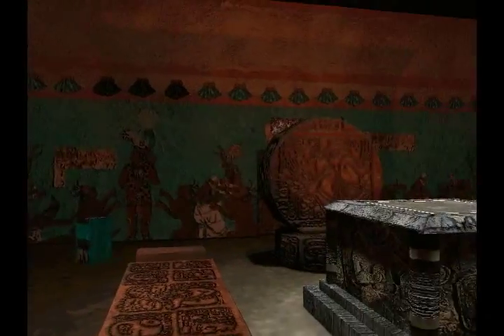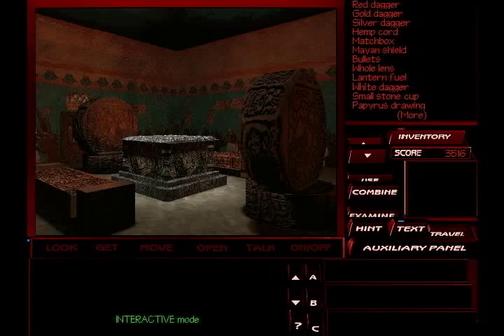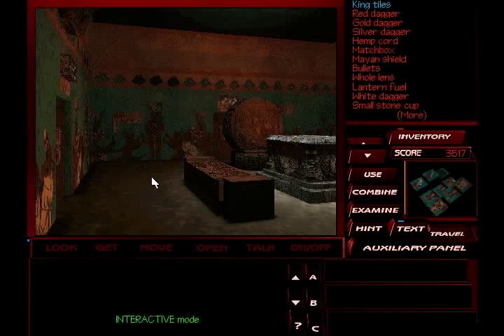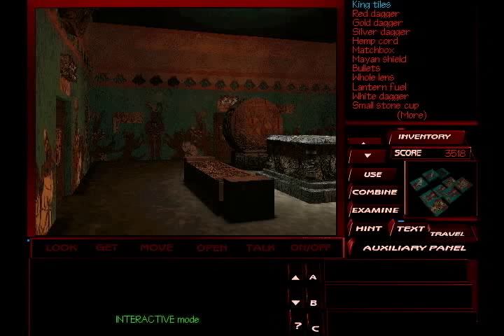So now let's take another look around, shall we? There are nine empty squares on top of this altar. These tiles look like they can be laid out in a pattern on the altar — let's grab them. Drawings in this chamber show people worshipping three Mayan kings. Let's take a very close look at these Mayan kings, because we need to pay very close attention — this is the crux of our next puzzle. I've always said 'crew' but I don't know — is it crew or crux?